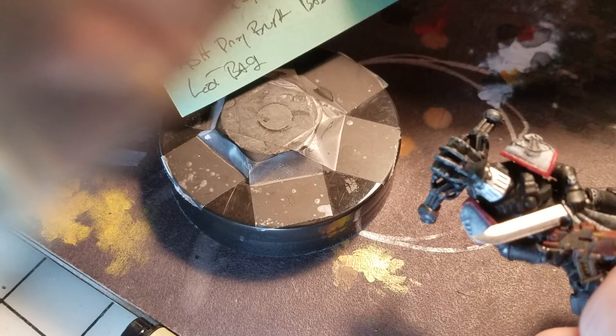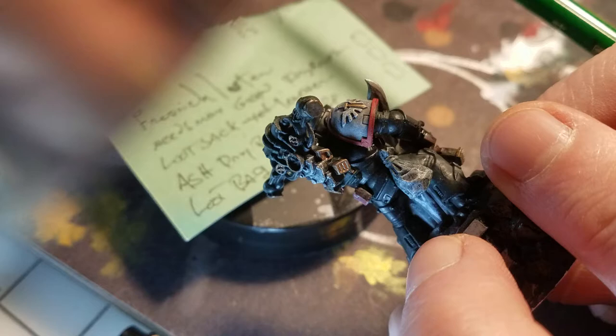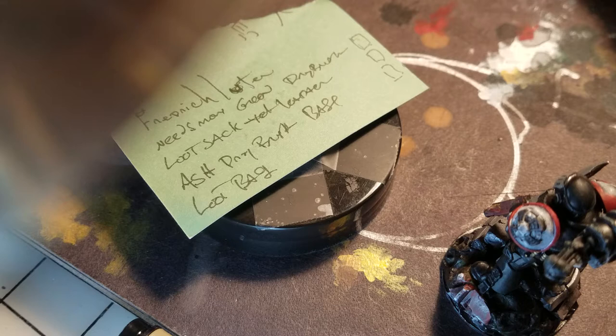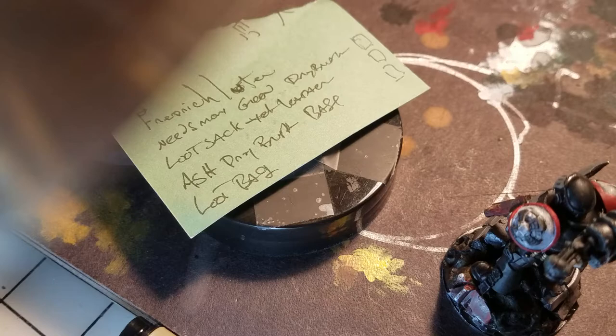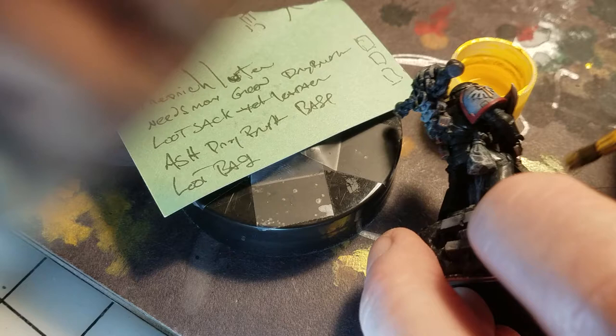I made notes for him — I gave him a name: Friedrich Looter. He needs a green dry brush — did that. I have not done anything on his loot sack, which is still... it just needs some yellow and I've got some cadmium yellow right here. Doing his loot sack shouldn't really affect doing the ash dry brush on his base.